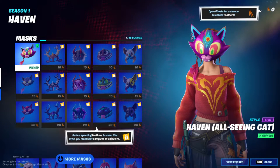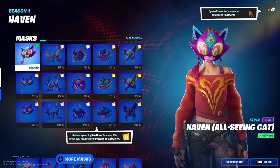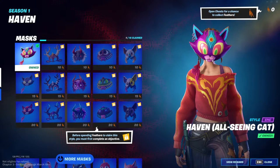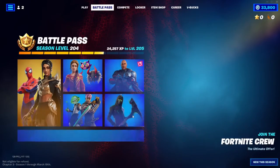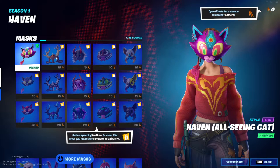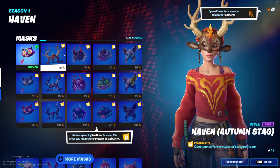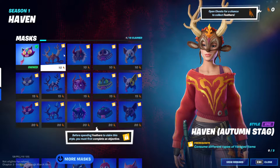Hey guys, today we're going to be talking about all of the new Haven masks. If you don't know what those are, it's basically the masks that go on Haven — that skin we got at the beginning of the season. They have different challenges, like the tuna fishy styles last season.